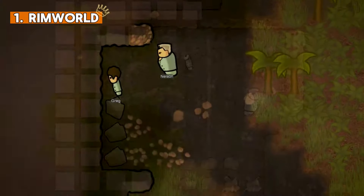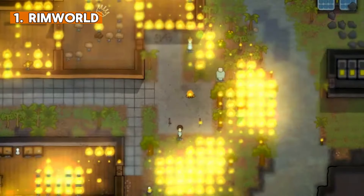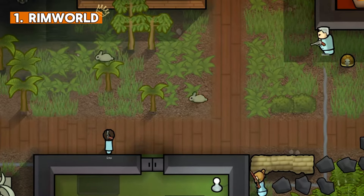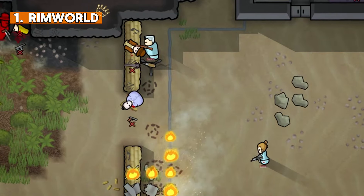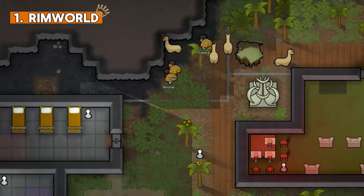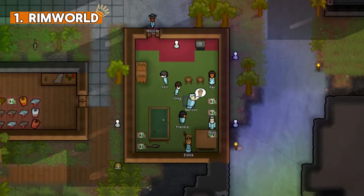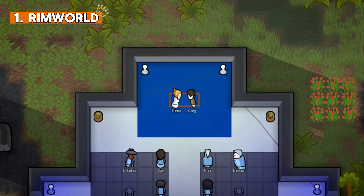There are different biomes with various weather conditions, temperatures, wildlife and even monsters. Our colonists are unique, with their own stats that develop over time, unique traits, backgrounds and much more. Keeping them well-fed, happy, busy, healthy and well-rested is very crucial. Also, maintaining relationships between us and other colonists, as well as among our colonists themselves, is quite important.